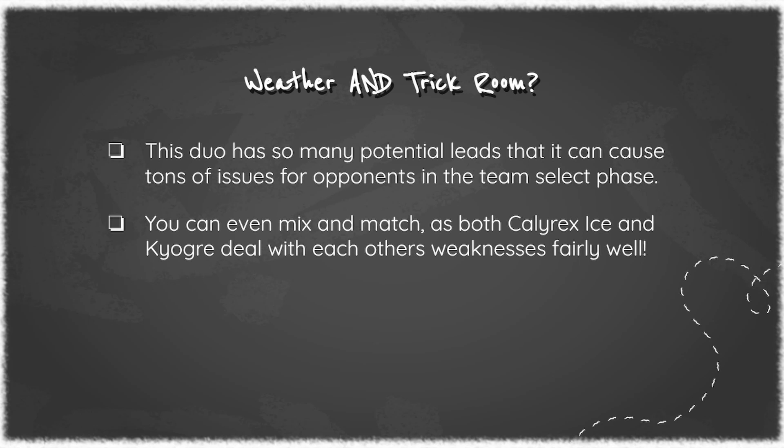Looking at both of these Pokemon offensively, Kyogre and Calyrex Ice actually deal with each other's weaknesses really, really well. Kyogre resists Steel; Calyrex Ice helps beat up those pesky Electric types and picks up against Grass types like Amoongus and Rillaboom that can cause Kyogre problems. So they play off each other really, really well, even though they're just the Ice and the Water type. They both cover their weaknesses really great because Calyrex Ice has fantastic coverage.